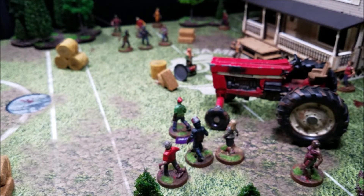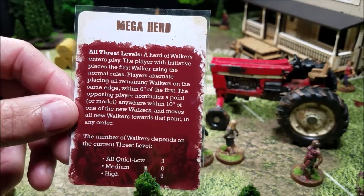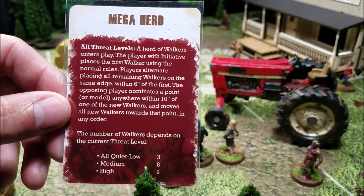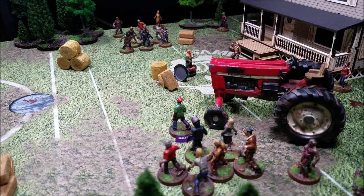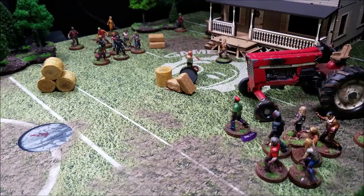Next event card: Mega Herd. At all play levels, herd walkers enter play. The player with initiative places the first walker using normal rules; players alternate placing all remaining walkers within six inches of the first, then move them. At medium threat we place six more walkers — three from each table edge. We nominate the armored walker on each side as the rally point. Between the whole series of cards, ten additional walkers have come onto the board.